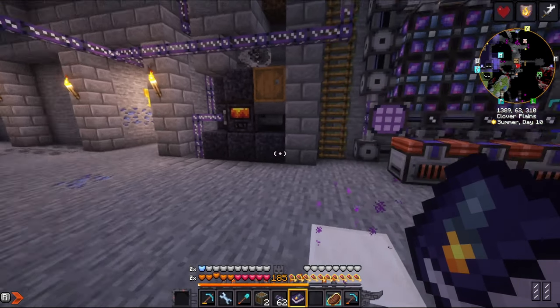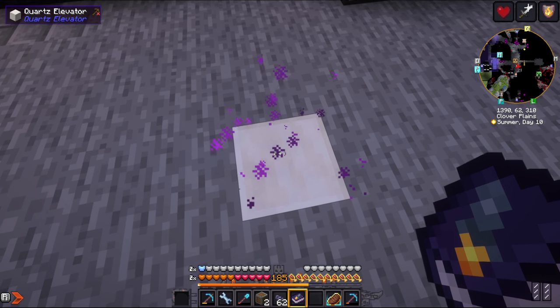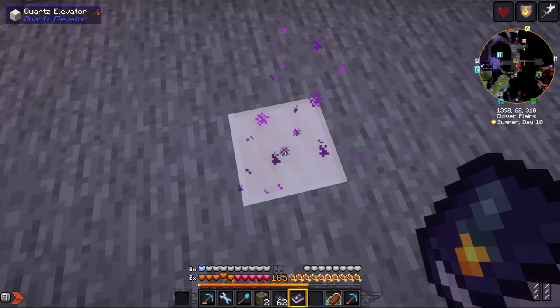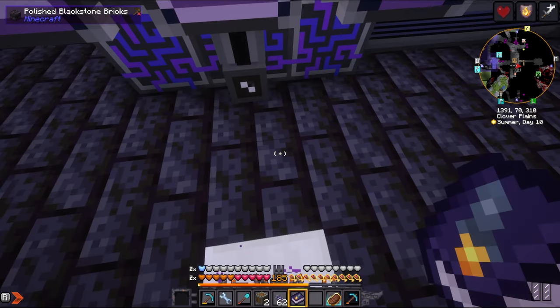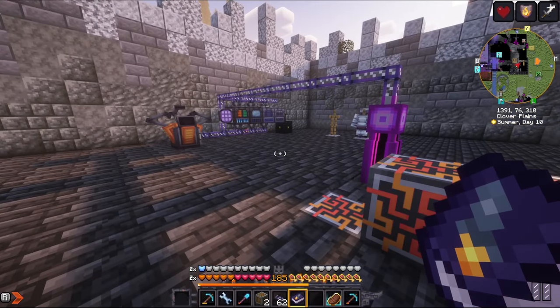That's the overall game plan. Let's head upstairs to the NASA workstation. I've had a few questions in the comments about how I was teleporting up and down in my base. I'm using the quartz elevator, which is a really easy mod. You just have these elevator blocks on each floor and jump or crouch. Really great.